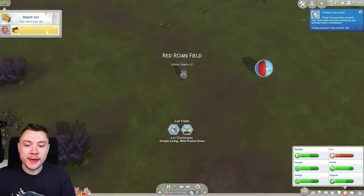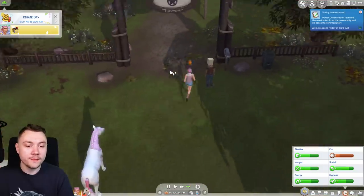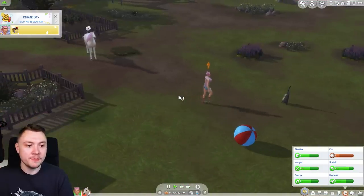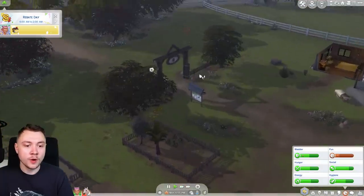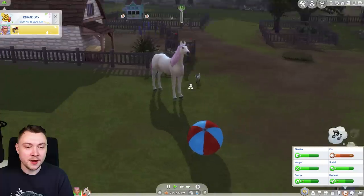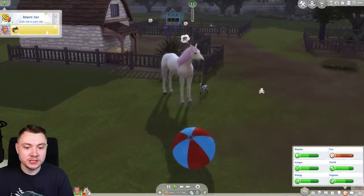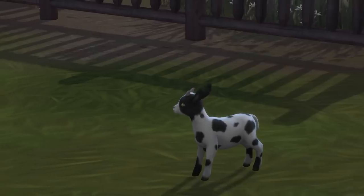The horse is apparently bored so maybe if we get it to play with the ball it might have more fun. But this horse has never played with the ball in its entire life - it just won't do it. I genuinely can't help you Feisty Flange if you're not going to do anything fun. Even our goat doesn't know what to do.